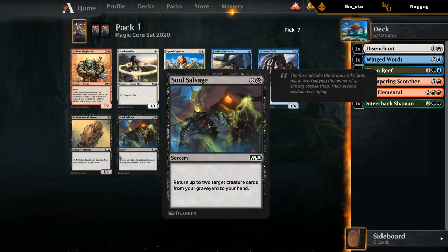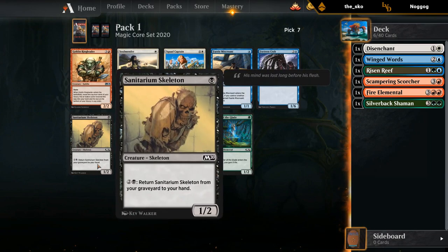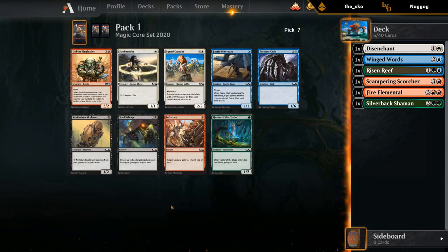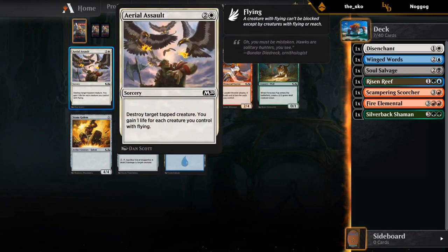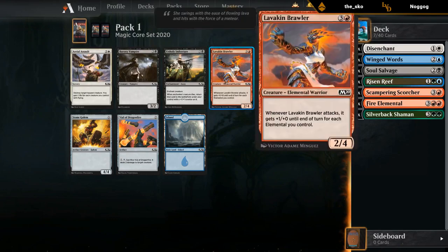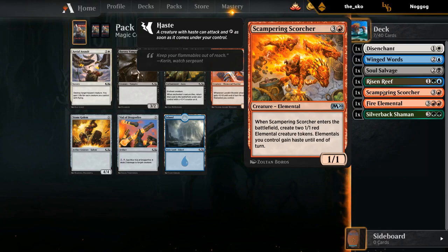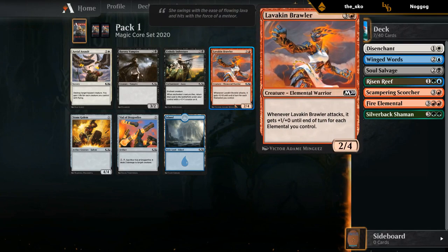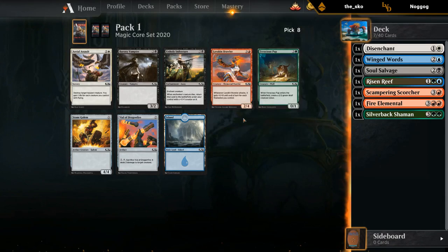It's between Miscreant and Soul Salvage. Skeleton is also playable if we need a filler creature since we can pretty easily get it back with the five mana we get every turn. I like Aerial Assault as removal or Brawler as an elemental to go with the Risen Reef — probably still go with the Brawler. Brawler into Scampering Scorcher can also do quite a bit of damage since we get to attack with a hasty Brawler that gets +4/+4. Let's take the Brawler.